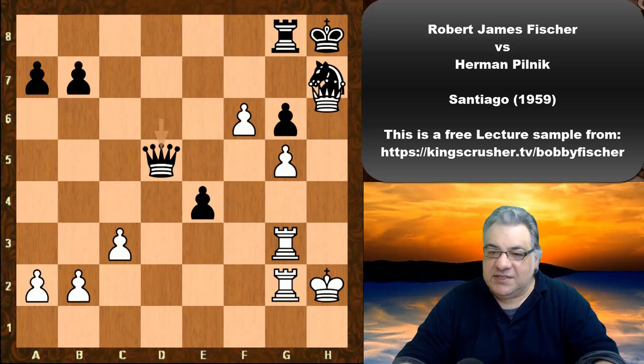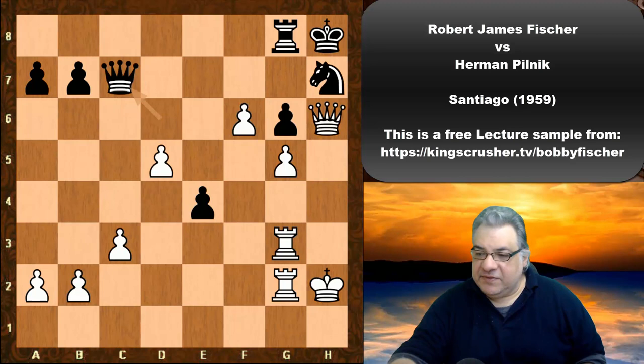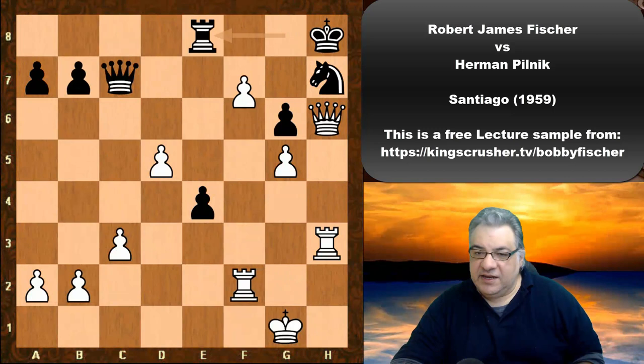Qxh7 check — and black resigned. If Kxh7, Rh3 is checkmate. Instead of Qxh7, if Qc7, the game might continue a little but after Rh3 and f7 it's over — h7 disconnecting the Queen from h7. A really brutal, crushing game.